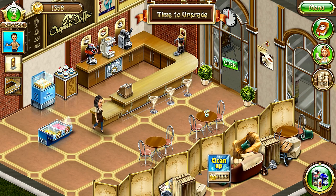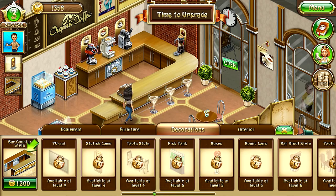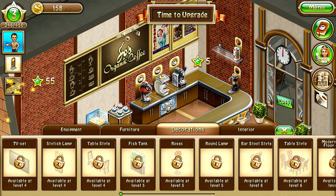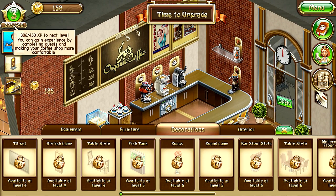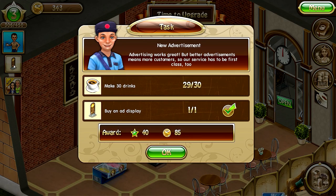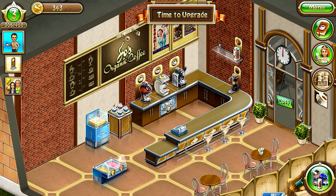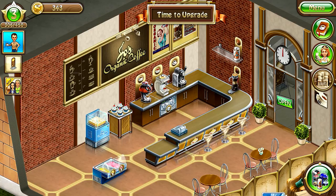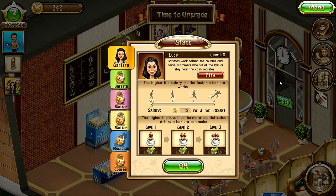Let's see if we can afford something — 1002 coins, yes we can! We're at 306 out of 450 experience. One more task: make 30 drinks — just one more. There's also a task to pay the barista salary of 50 again — wait, I thought we did that already? Can we hire another barista? We did pay her.